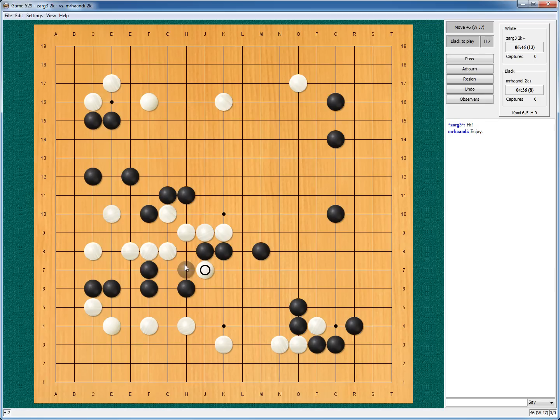This also helps me, doesn't it? He protected his cut, and now he wants to cut here. So if I play this he will cut. I could play here — then this is a ladder which obviously goes to white. So I play here, he cuts, I play here, he extends, I extend. I still want him to be disconnected, and I want to play here.